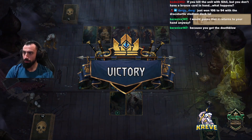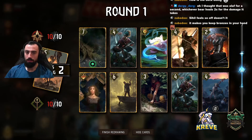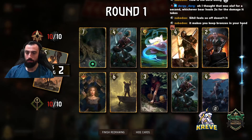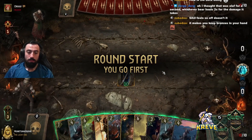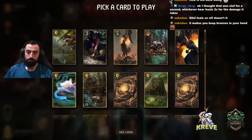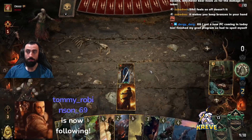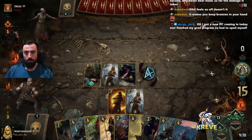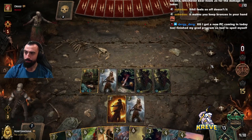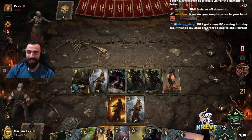If you kill the unit with Seahill but you don't have a bronze card in your hand, I don't think it thins then. Let me see. Yeah, it's not bad. Massive tempo, here we come. Thank you so much for the follow, really appreciate that - you're an absolute legend for supporting me. Makes you keep your bronzes in hand - it's a great thinning tool for them too. KG got a new PC coming in today? Congrats, well done, that's awesome!